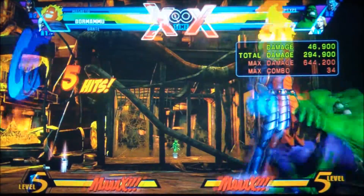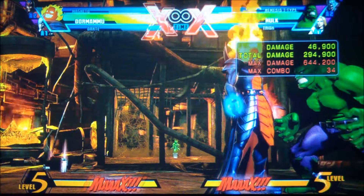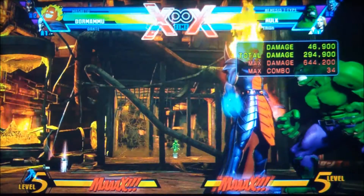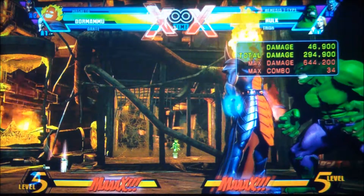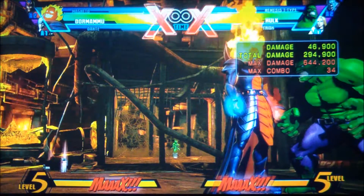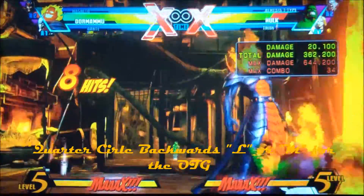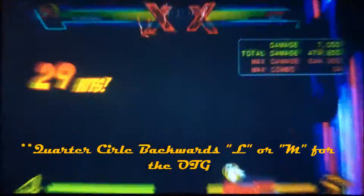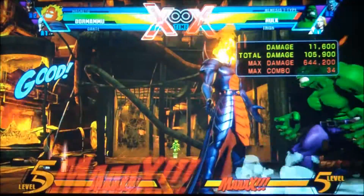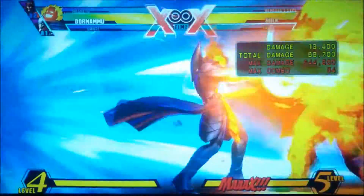When you're up in the air, medium, medium, hard, special. If he's too high up, medium, hard, special — no big deal. Come back to the ground, do the level three, then cause the OTG, and go right into Chaotic Flame — dragon punch light for the OTG, then right into Chaotic Flame.